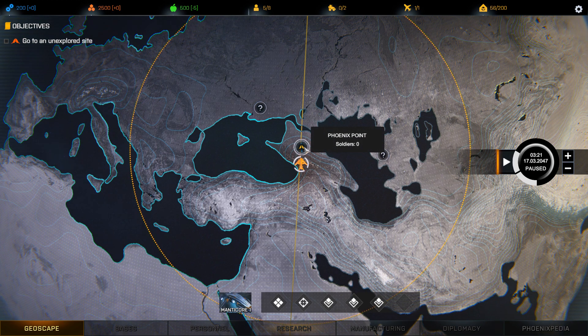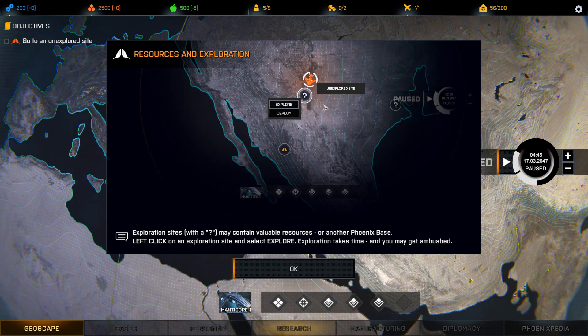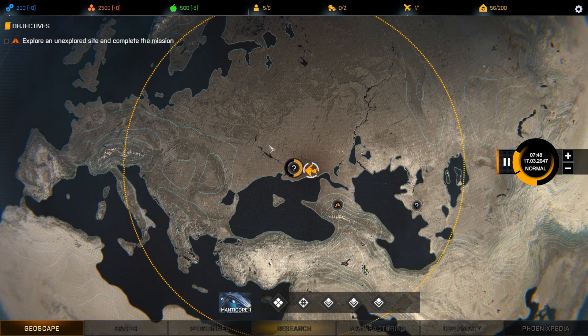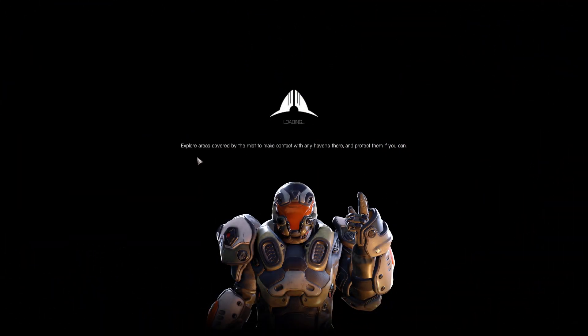I was hoping to go to the base first to start research, but it looks like we're doing the mission first. So to the unexplored site. Exploration sites with a question mark may contain valuable resources or another Phoenix base — exploration takes time and you may get ambushed. There's a scavenging site and we need to eliminate all enemies to claim the resource crates. Floor areas covered by the mist — make contact with any havens there and protect them if you can.